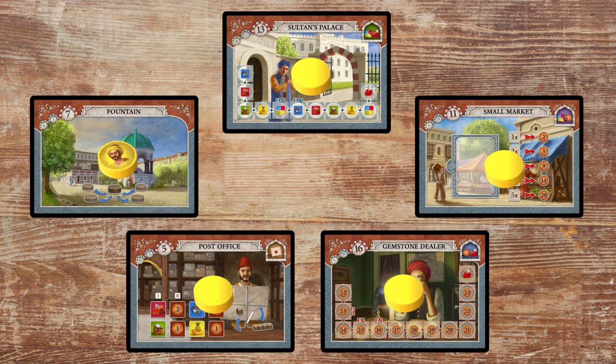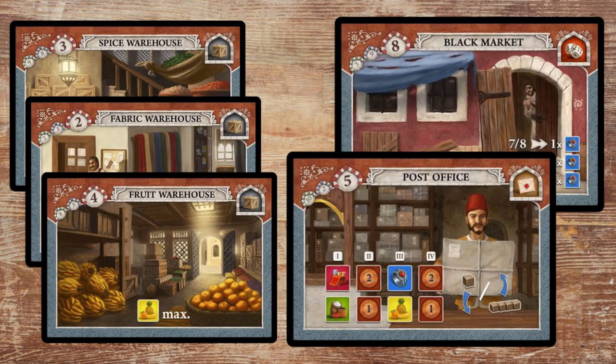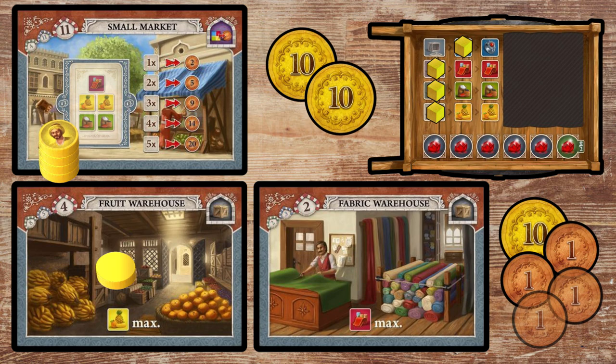Identify which tiles can be beneficial to visit multiple times within a few turns — first when you leave an assistant there, and then when you pick them back up. Resource accumulation tiles, like warehouses, black market, and post office, can be beneficial to visit twice within a few turns if you spend those resources in between visits. And similarly, tiles where you can spend resources or lira — like the small and large markets, sultan's palace, and gemstone dealer — can be good to visit twice if you restock your resources and money in between visits. This can create a circuit for you to travel between tiles where you receive resources and tiles where you spend them.